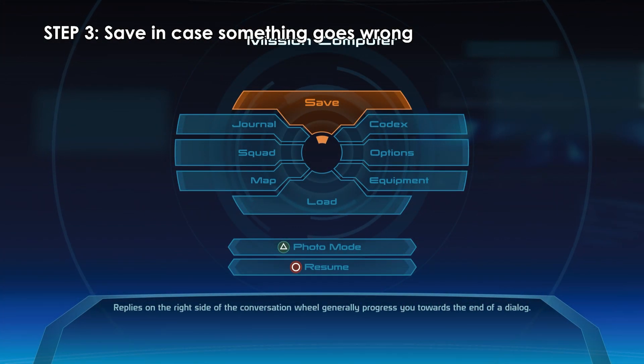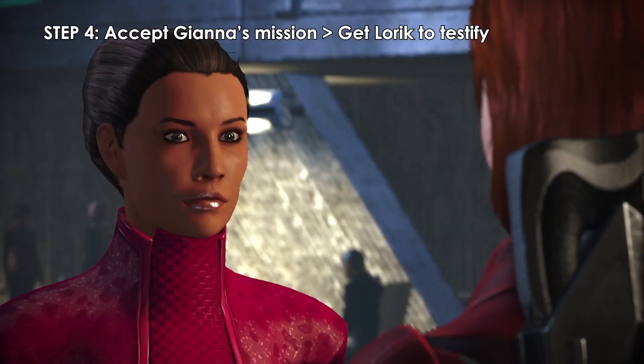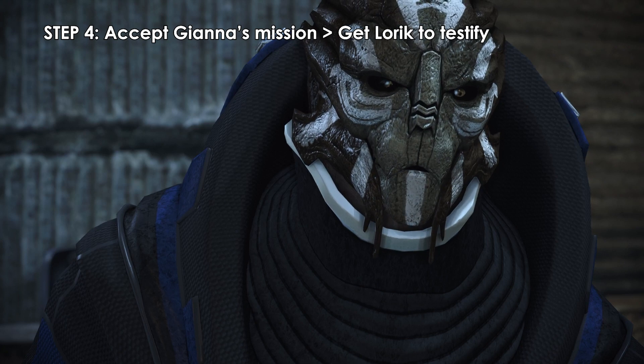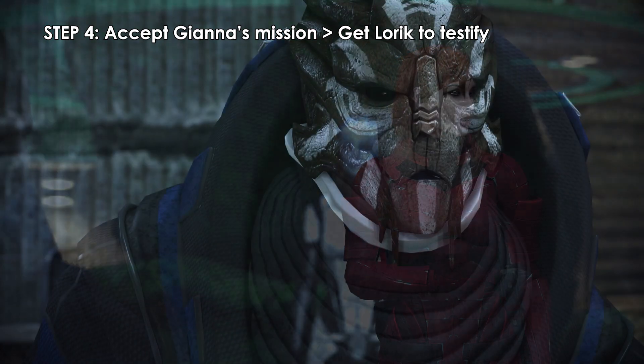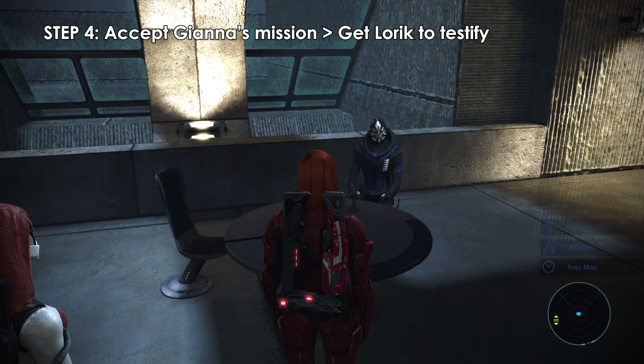Step 3: Before speaking with her, save first, just in case. Step 4: Talk to Gianna, accepting her mission to get Loric to testify. Speak to Loric and get him to testify against Annalias by choosing either the Paragon or Renegade response. You will earn either 24 Paragon points or 25 Renegade points, respectively.